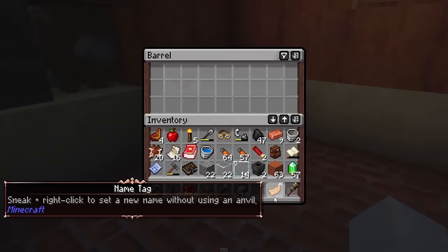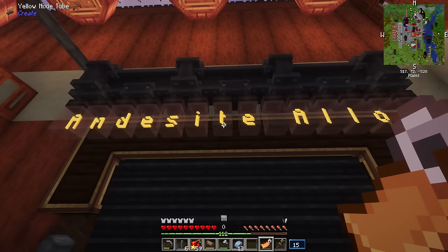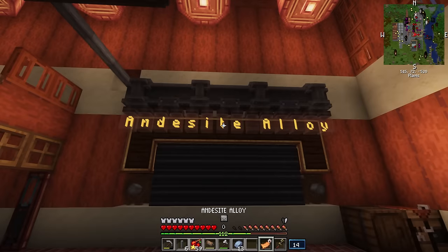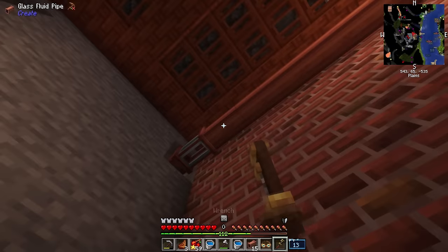What was I going to do with this name tag? Obviously, name something. I typed out 'andesite alloy' and right-clicked the little Nixie tubes — the little light bulbs displaying zero. They can actually display letters as well, and they make the perfect steampunk signs. Once you right-click them, the letters are displayed.